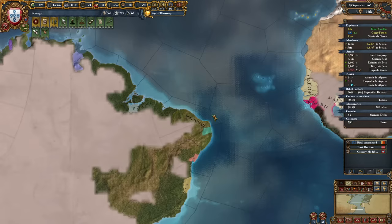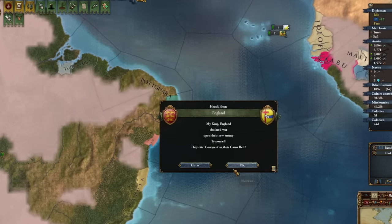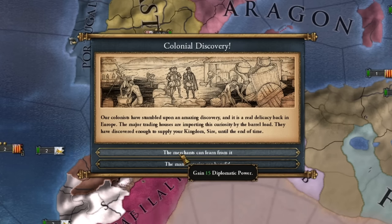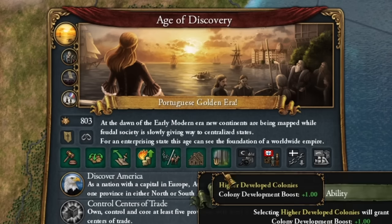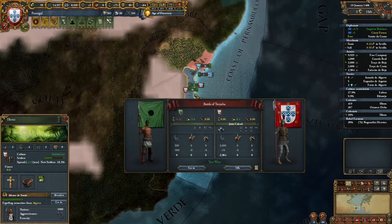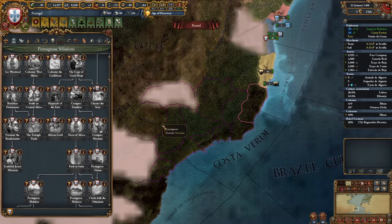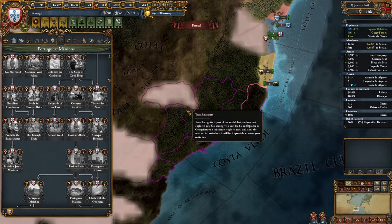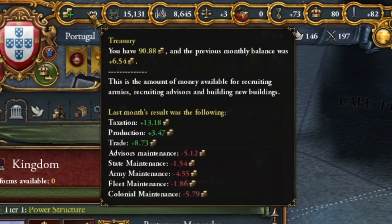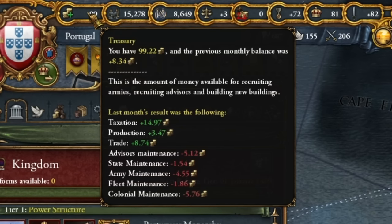These three development points here are much cheaper to relocate than just directly developing in those provinces. And in the new world I'll also be developing. The second development of the era. I want this colony to be established ASAP because it'll give me access to this area which we have to colonize as soon as possible. Literally every single one of these provinces here needs to be colonized quickly — it will increase my chances of getting gold. I'm making almost 14 gold.